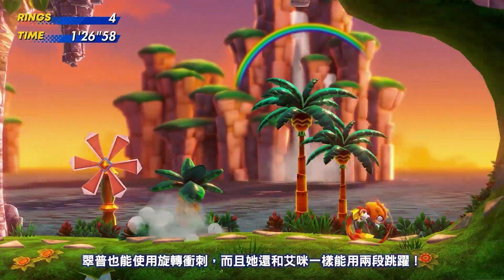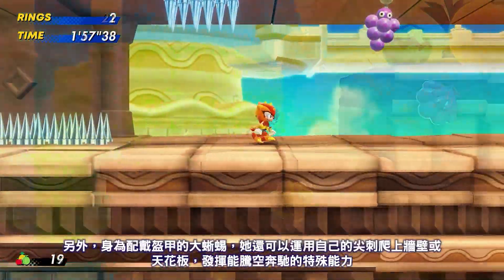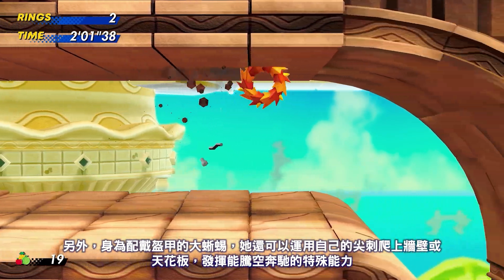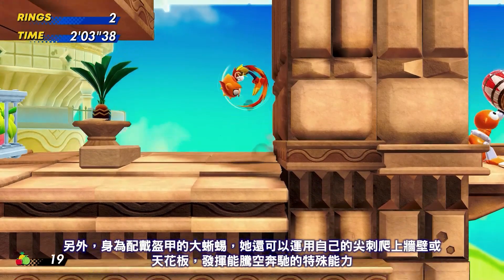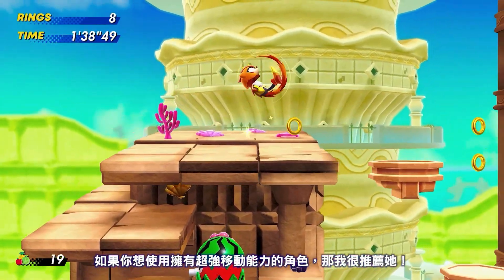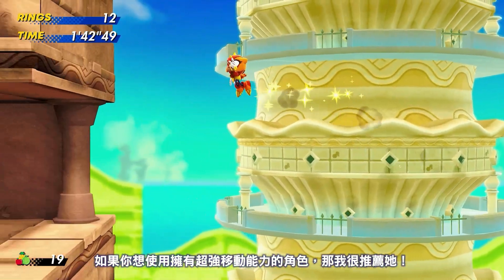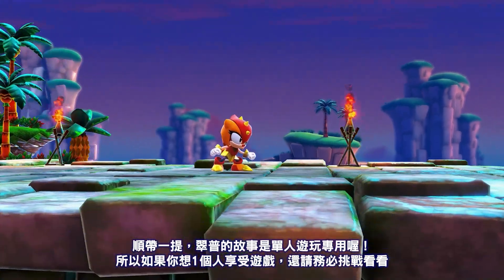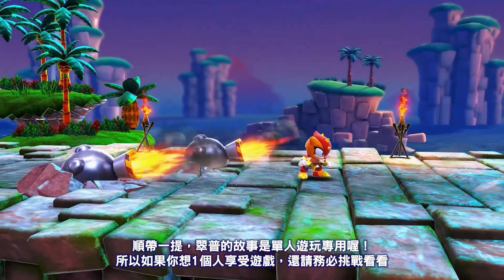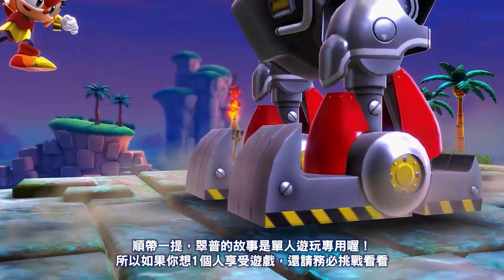Along with the ability to spin dash, Trip can double jump in the air, just like Amy. Additionally, as a sungazer, Trip has the special ring-rolling ability, which allows her to stick to walls and ceilings using her spikes. She is the perfect balance for players looking for a strong character with amazing traversal abilities. By the way, Trip Story is a single-player campaign, so if you're looking for a challenge without the help from friends, this is the mode for you.